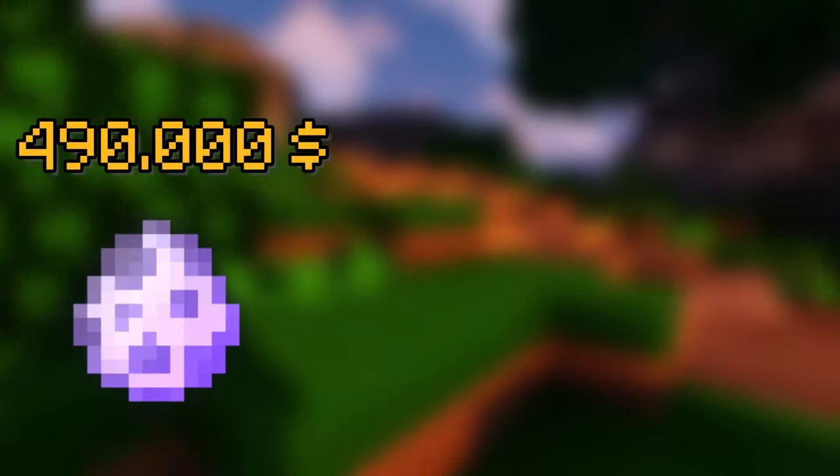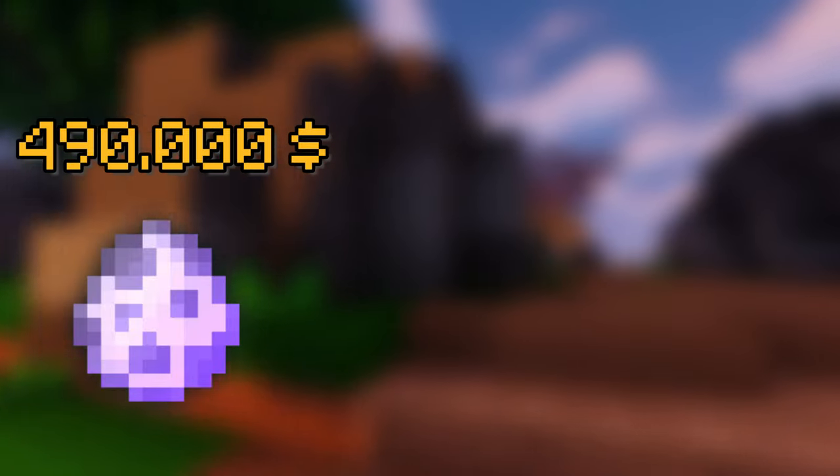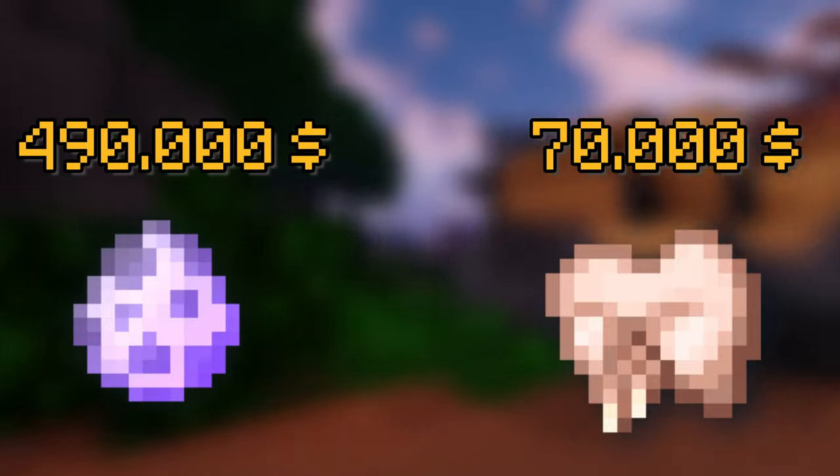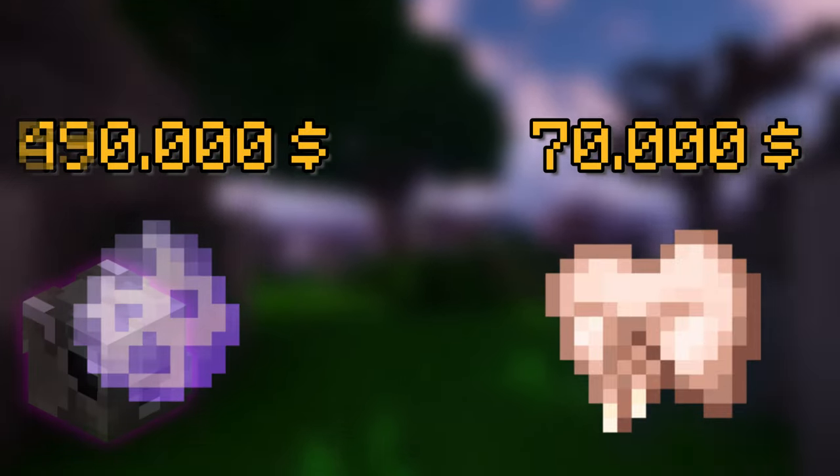For this video, we will look at the rabbit pet. A super enchanted egg costs about 490,000 coins with a buy order. The remaining items for the recipe are 8 stacks of raw rabbit, which costs about 70,000 coins. An epic rabbit in the auction house is a little over 500,000 coins, which means we are breaking even.